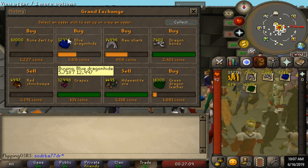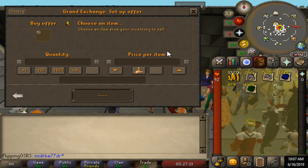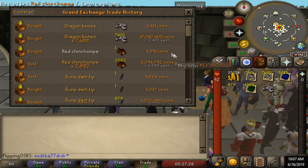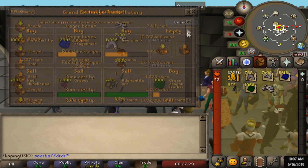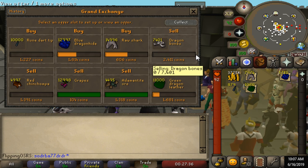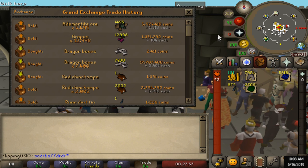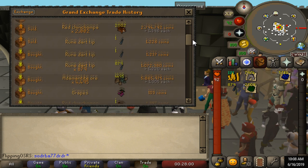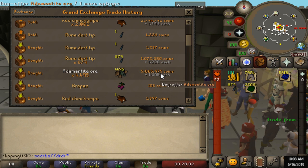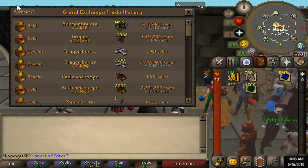I know for a fact that these three items are still coming through slowly. We have the dragon bones all the way through — checking the margin again, we're getting about a 10 GP margin on dragon bones. Not bad — that's what we initially wanted, which means we're going to get 100k in profit off of this. We can easily see that we are still buying green dragon leather. We actually got a pretty good profit on the adamant ore — we sold it for 59.24 and we bought it for 58.65, which is about an 80k profit, which is pretty good for a free-to-play item.